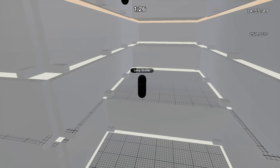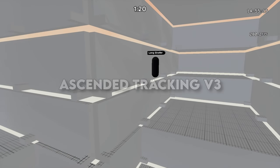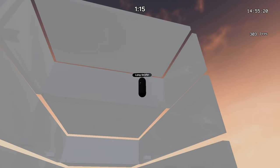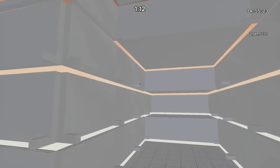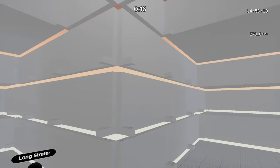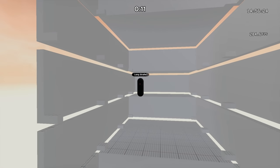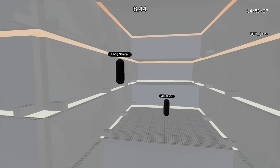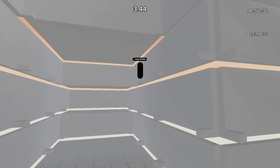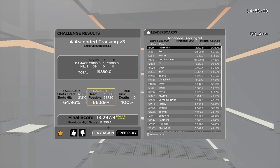Moving on to the intermediate aimer routine. The first map is Ascended Tracking V3, which is insane for smoothness. The more center you aim on the target, the higher score you'll get. This map has both target switching and some of the best tracking practice you'll find in a Kovacs map. If you only played this map for an hour a day for a month, your aim would still improve like crazy. Play with your ADS sensitivity and 103 Overwatch FOV.